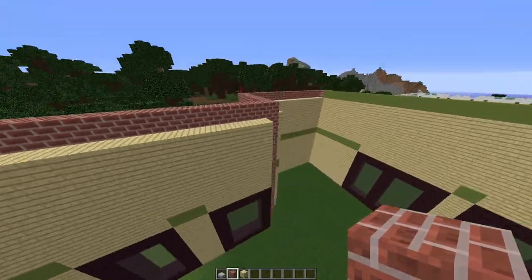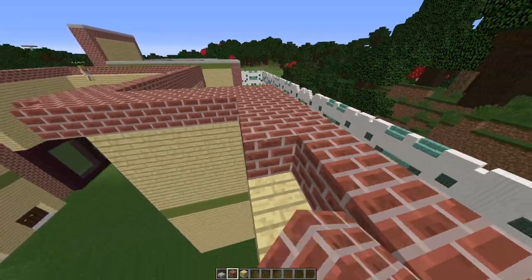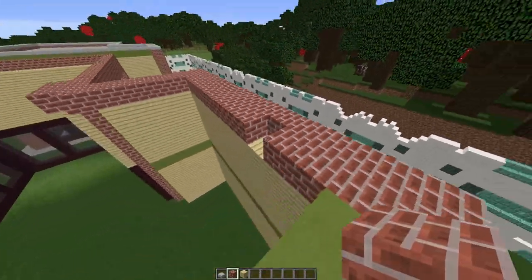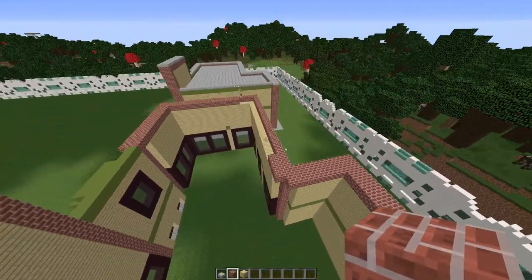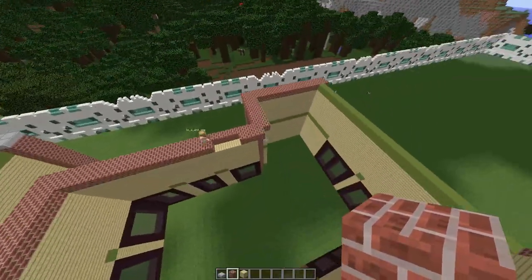Then we're going to go all the way around with bricks on top like this. So if you're looking from the top, the brick layer looks like it's two thick, all the way around.